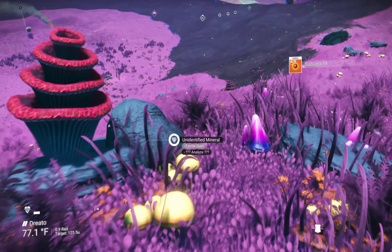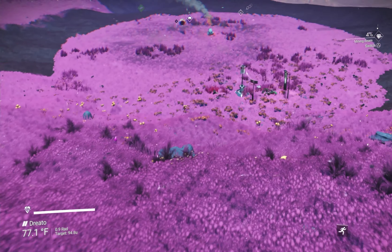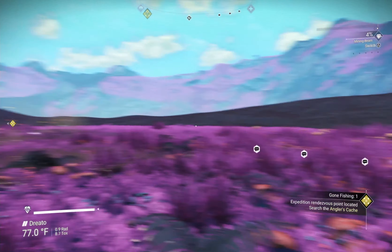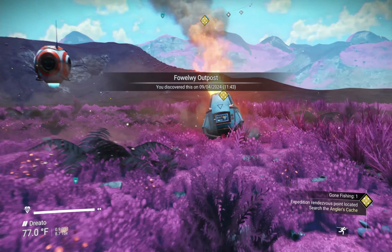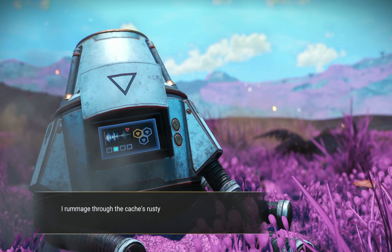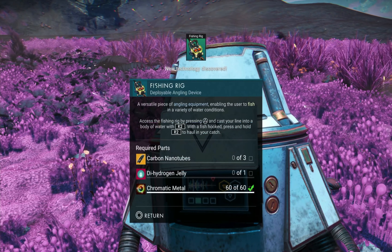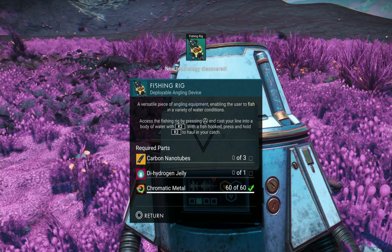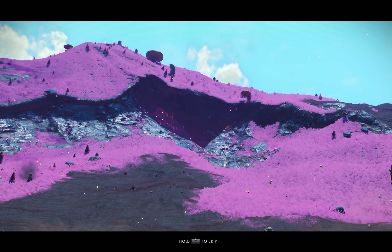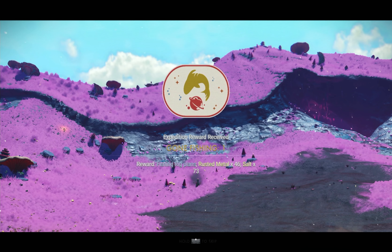I'm trying to reorientate myself to find the lake easier. Once you land, you want to go over towards the water. There will be a little flat area with a damaged machinery beacon or something like that — I can't remember the terminology. You'll interact with that, and it will give you your next expedition reward. The Angler's Cache — I rummage through the cache's rusty innards. It appears to contain a schematic for a piece of fishing equipment. We got our fishing rig. It takes three carbon nanotubes, one dihydrogen jelly, and something else — I think it was a metallic plate. Gone fishing — that phase is done.